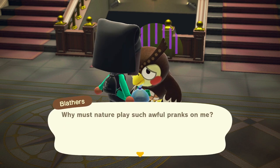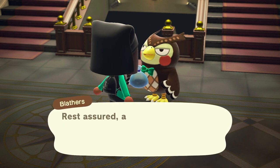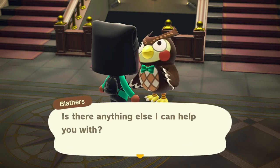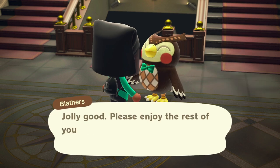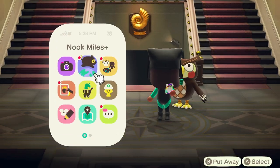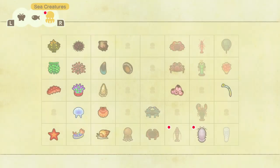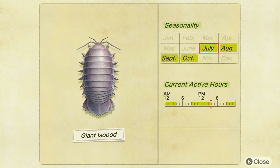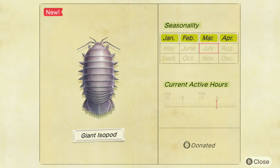First up, let's talk about the giant isopod. It's available in the Northern Hemisphere between July and October, and in the Southern Hemisphere between January and April. Its active hours are 9 a.m. to 4 p.m. and 9 p.m. to 4 a.m. Here's a look at the giant isopod's Northern Hemisphere Critterpedia page, and here's a look at its Southern Hemisphere Critterpedia page. Its active hours are blurred out because it's out of season for me, but they're the same as the Northern Hemisphere hours.